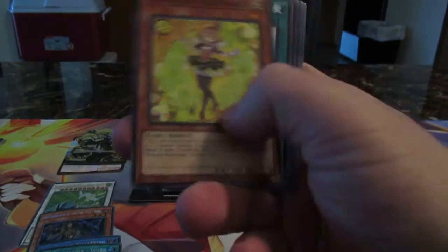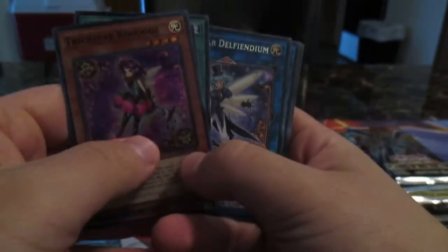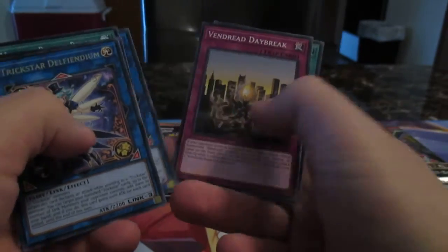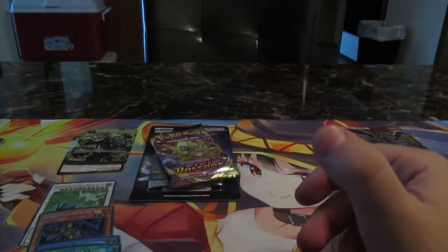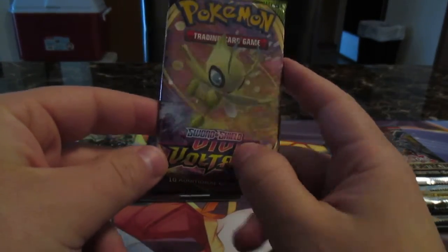Vegeriods, Trickstar Monster Ricardo - Trickstar is rated! I like Trickstars, that's a good pull. Trickstar - I initially also have Exciter, Vegeriods, and Raging Contest. We have Trickstars, pretty cool.